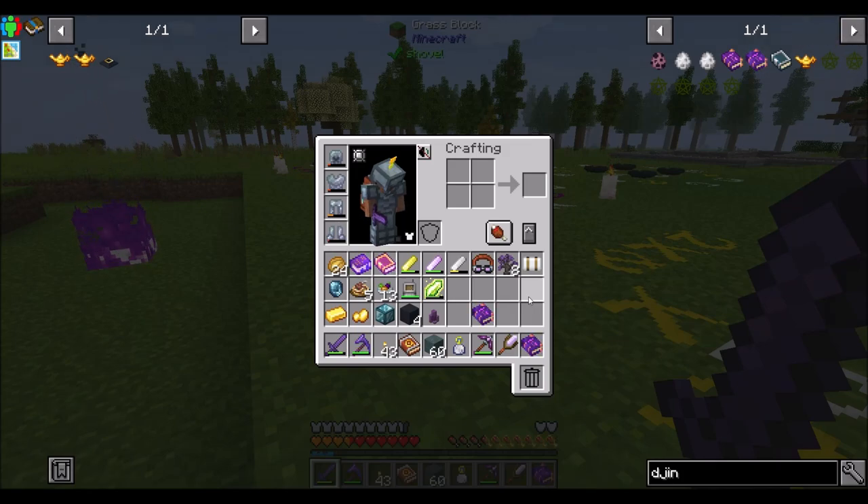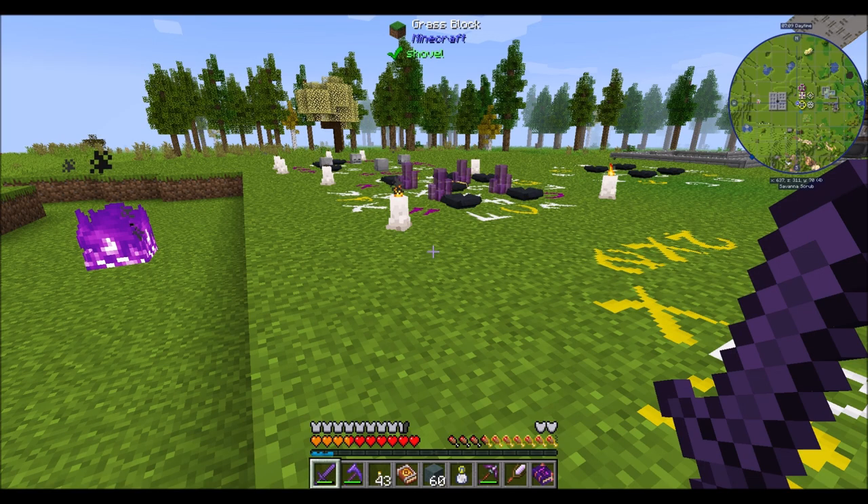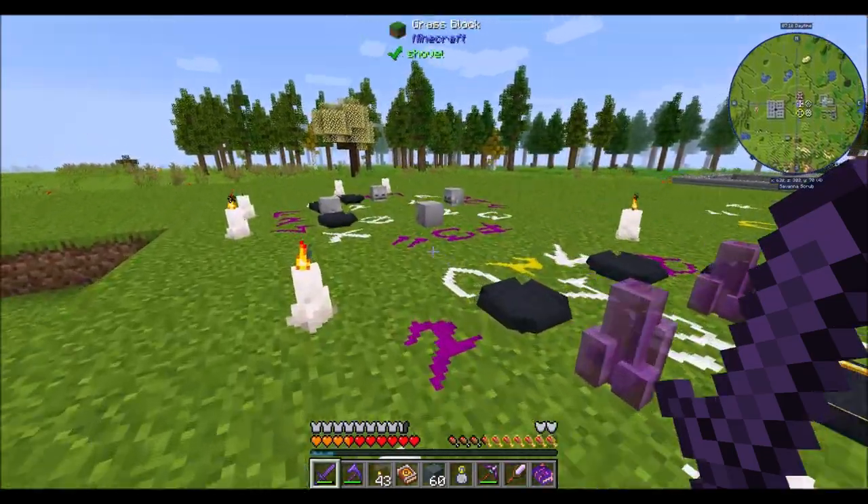Today I'd like to check out the Dimensional Mineshaft from Occultism. We've been playing with Occultism a lot the last few episodes, so this is probably the last episode we'll be doing that. We'll check in on a different mod for a little bit, maybe come back to Occultism — we'll see. But I definitely want to check out this Dimensional Mineshaft thing because it looks cool.